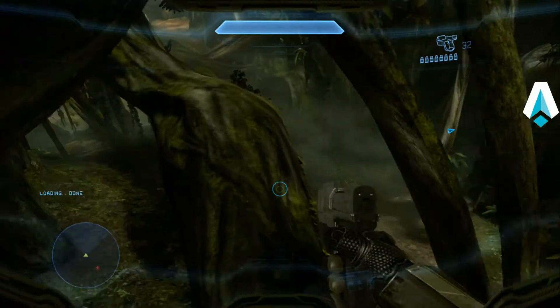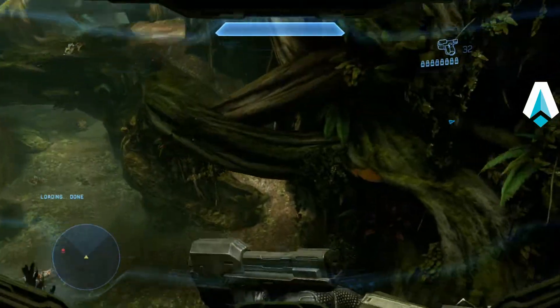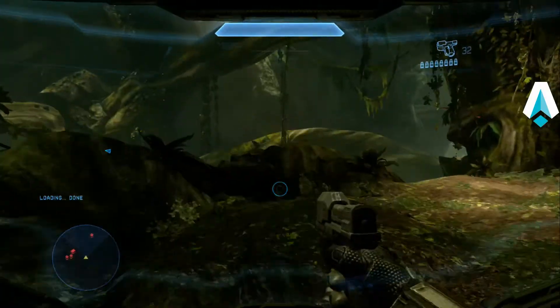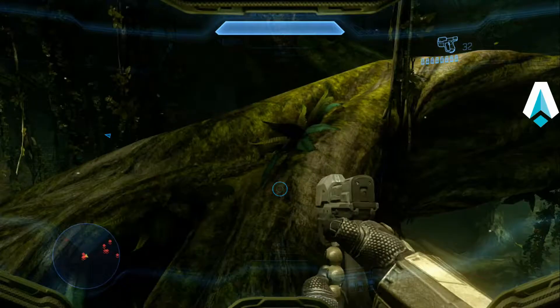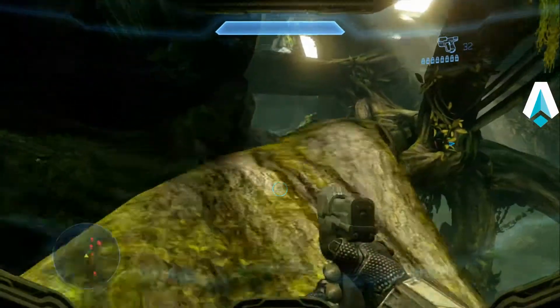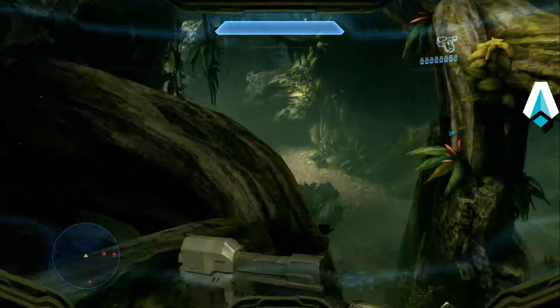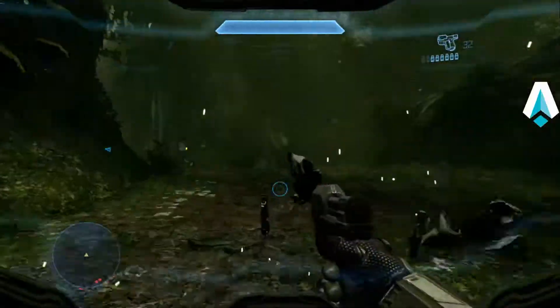First off, we're just following this path. Notice I'm not going for any ammo here. Let's jump off the log — didn't take any fire from the crawlers. They tend to be territorial, which is a good thing; they're not going to chase me all over the place. Right about here, sprint and jump, and two crawlers will spawn.